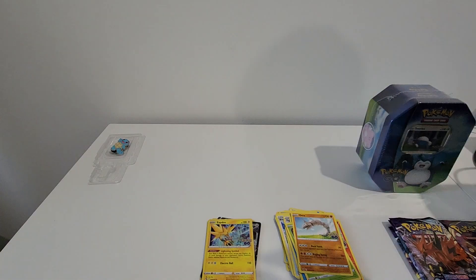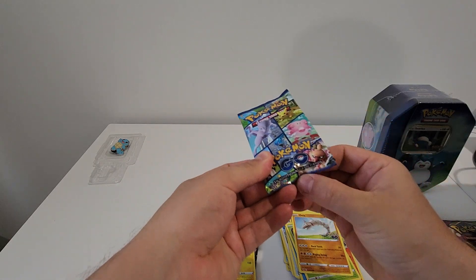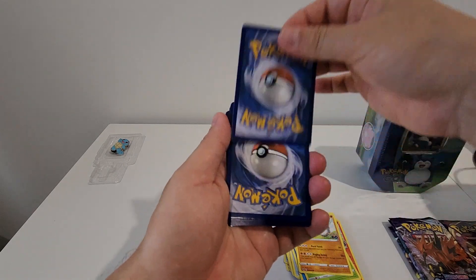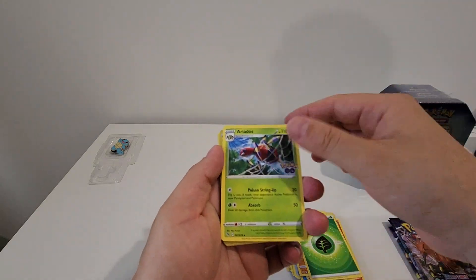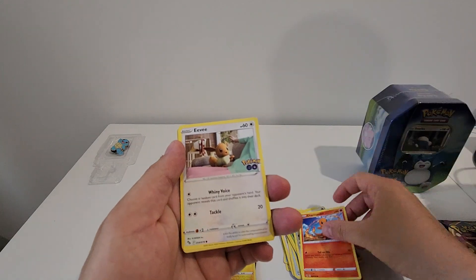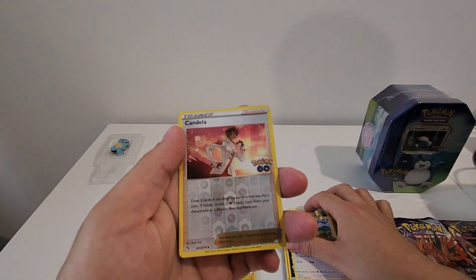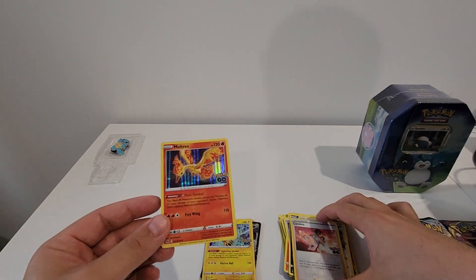Last pack for this one. So far so good. Very happy with these so far. Energy card, Ariados, Blanche, Steelix, Charmander, Eevee, Numel, Alolan Raticate, Tranquill, Candela trainer, and a Moltres. Very nice. We'll leave those up there because we're going to open up the next Pokemon Go pack here, so let's see how we go with this.